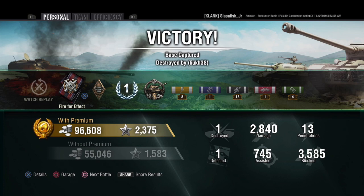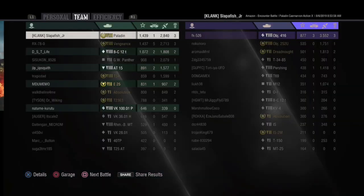I got a first mastery badge and a Cool-Headed award. Made 96,608 silver, 2,375 XP, 2,840 damage, 3,585 blocked, 13 penetrations, 745 assist damage, a kill, and a detection. We got first place on our team — the only enemy that beat us out in the entire match was the Object 416.